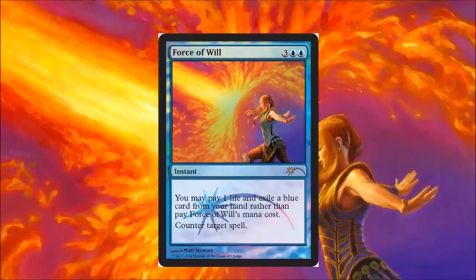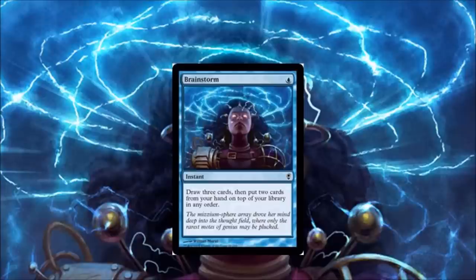Number two: Force of Will. Without Force of Will you would have a huge issue because combo decks would just be too unfair. Force of Will makes the format — without it, I don't feel like Legacy as a format would exist, because people would just be doing really unfair stuff and there would be no gatekeeper. You can view Force of Will as the gatekeeper to the Legacy format.